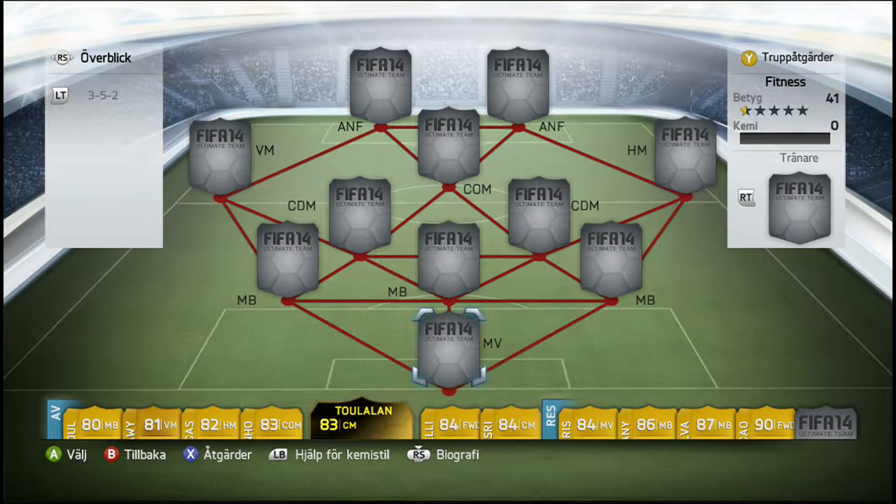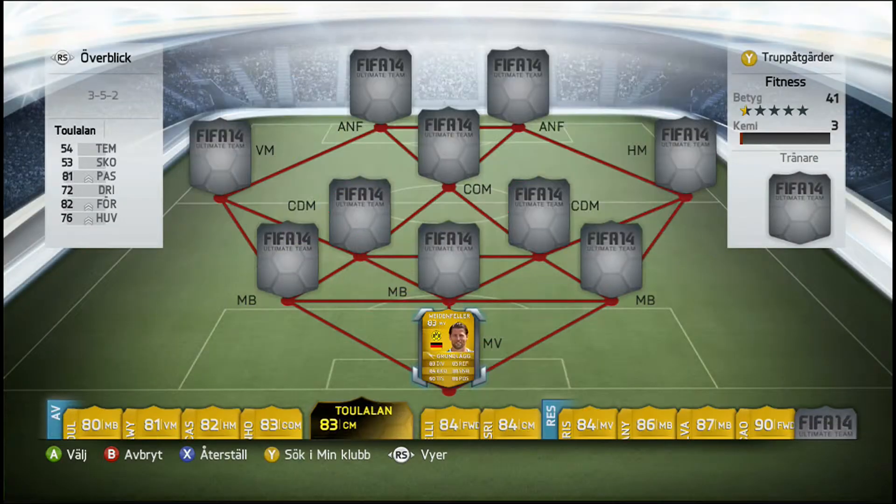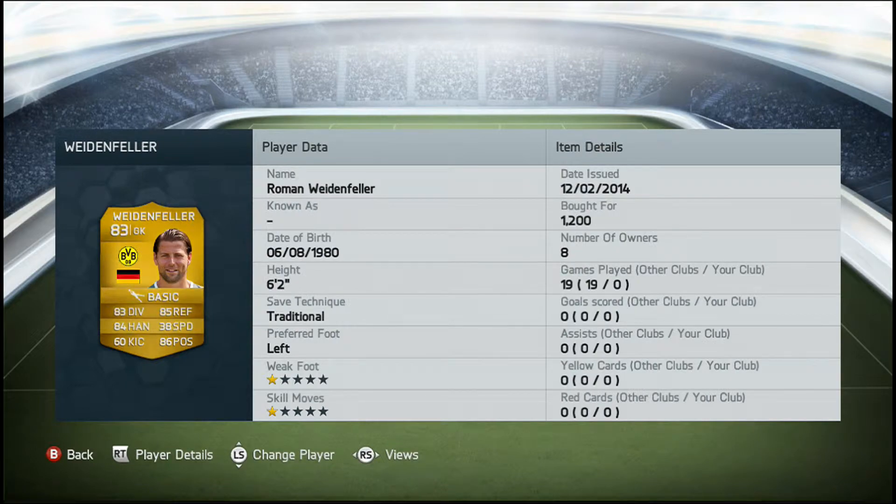In goal we do have Weidenfella. He's got 83 diving, 84 handling, 85 reflexes, 86 positioning, and a bot for 1200 coins. His saving is traditional and he's 6 foot 2, bought for 1200 coins.